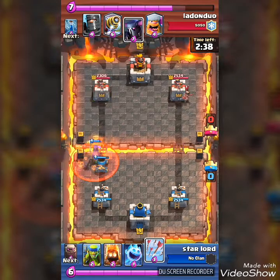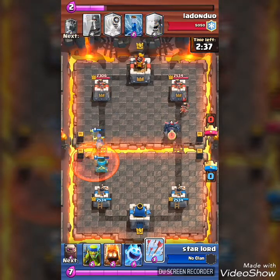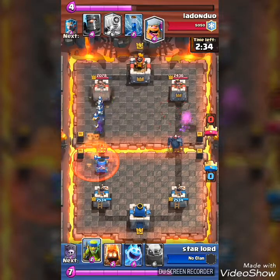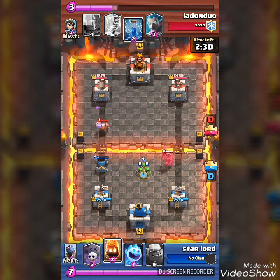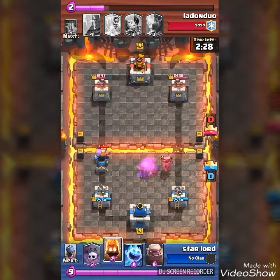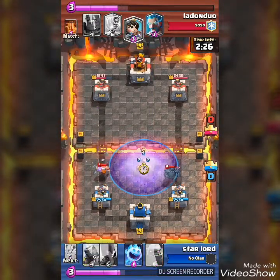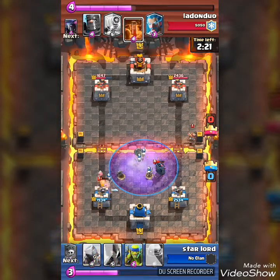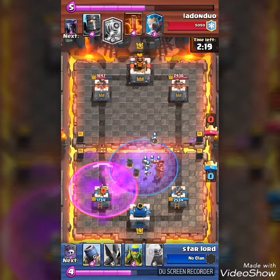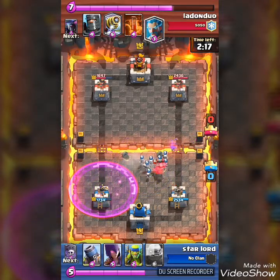He's going to drop a PEKKA and a princess — I do not have anything. I'm going to drop a spear goblin and he's going to zap that. But I'm going to drop a defensive graveyard. Defensive graveyard is so good, guys — in the whole match you're going to see me countering everything with the graveyard.